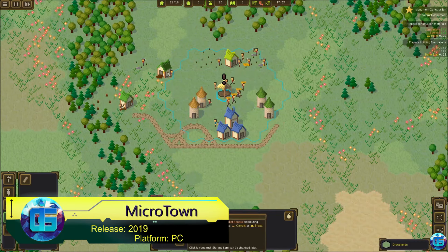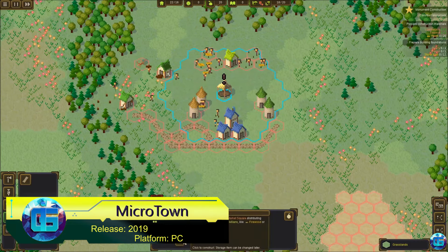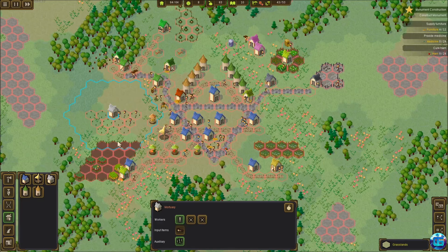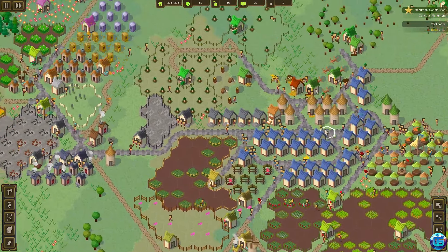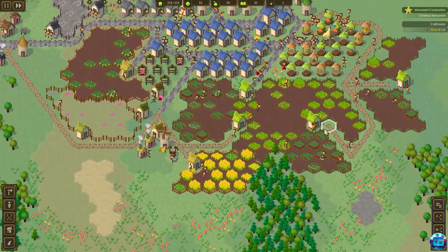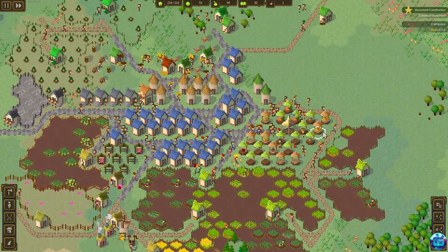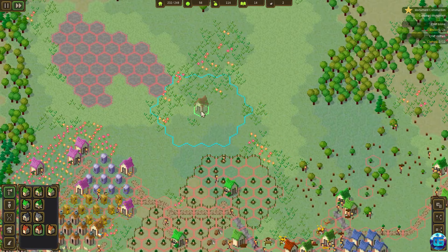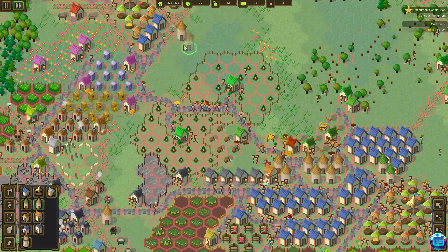Microtown is a pixel city building strategy with elements of micromanagement. While the gameplay is classic — gather resources, build structures, and turn a small village into a bustling city — the game is highly engaging thanks to the excellent animation of the inhabitants and pleasant graphics. You're tasked with building your own settlement using various buildings and watching how tiny pixel people live in it.